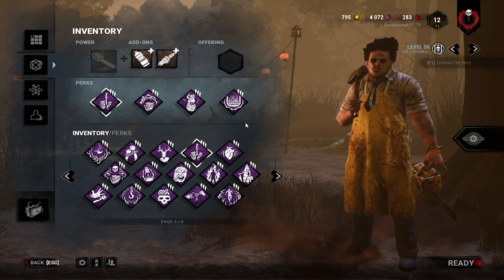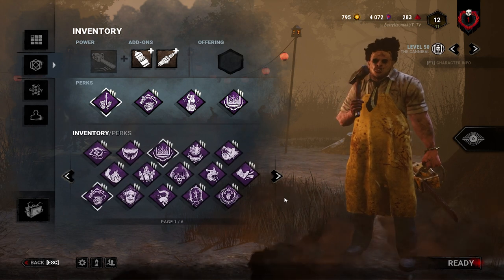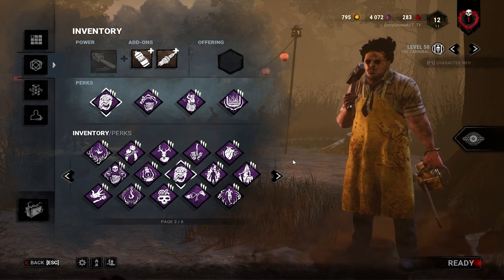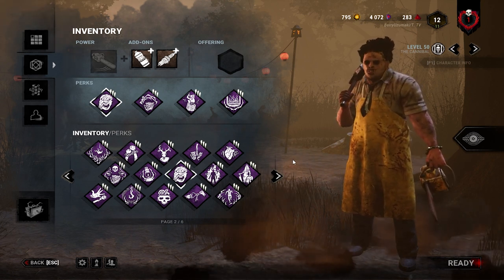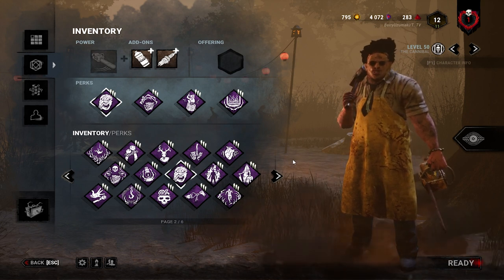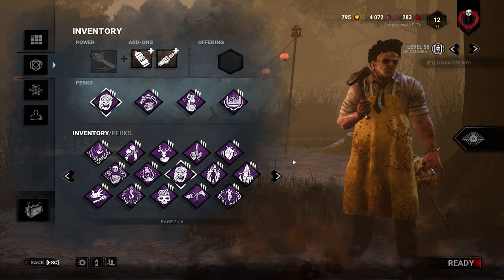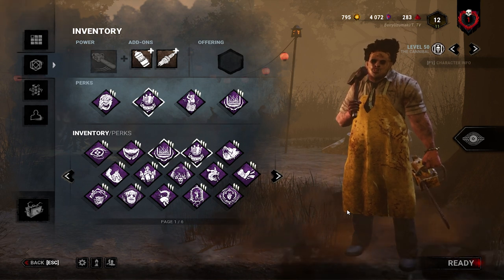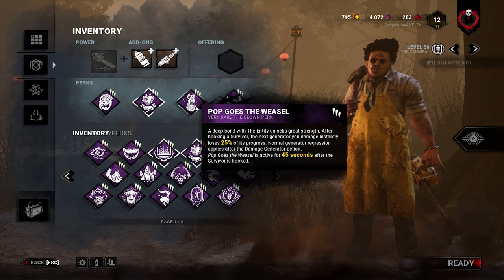If you only have Bubba's perks available, here's what I'd recommend. Enduring is a great perk on Bubba — survivors will often try to stun you with a pallet so you can't charge your chainsaw. Being able to recover quickly from a pallet drop and rev your chainsaw to destroy it is an amazing ability that catches survivors off guard. You don't need Brutal Strength — your chainsaw does all the work. Barbecue and Chili is an amazing aura-reading perk and it's Leatherface's own perk, so feel free to use it.